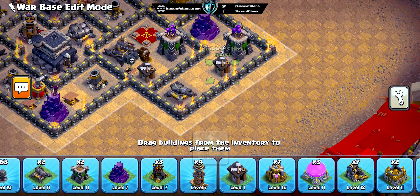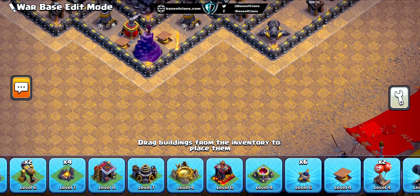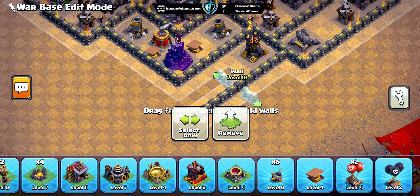First and foremost, the heart of our base lies right at the center. We've placed our Town Hall in a central compartment surrounded by the main defensive buildings. This setup serves a crucial purpose: it makes it incredibly challenging for attackers to reach and destroy the Town Hall from any direction. That means your precious one star, achieved by destroying the Town Hall, will be safe and sound.